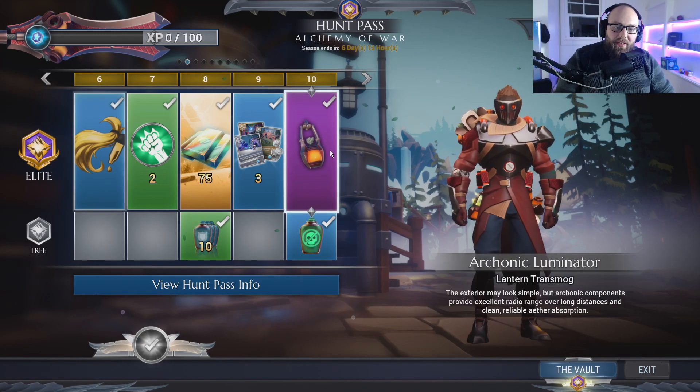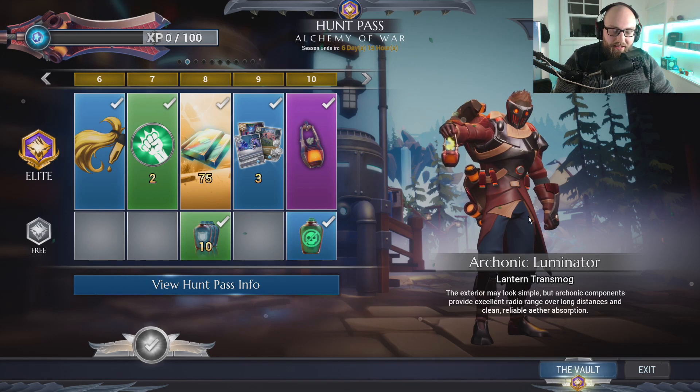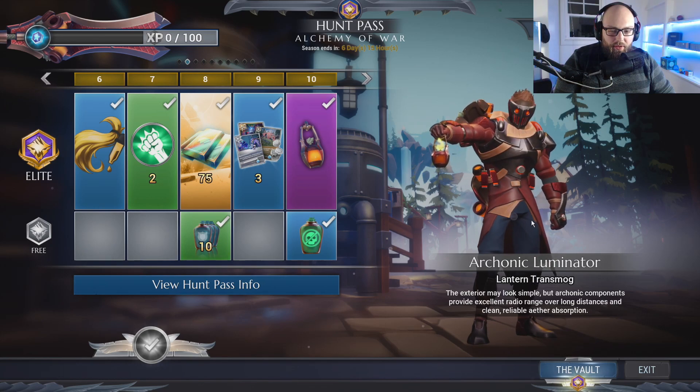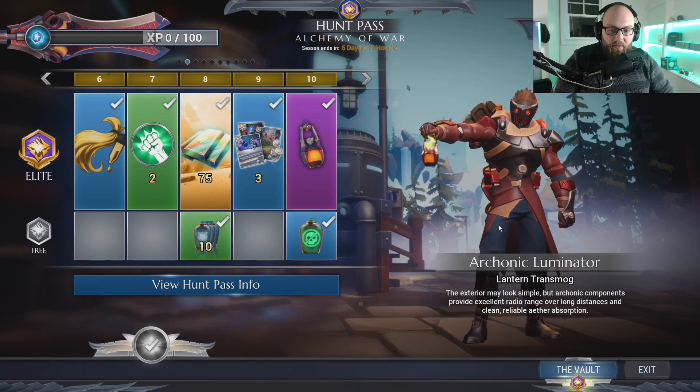At level ten we have a new lantern transmog. It's got a little animated fire on it and I think this looks really really good. This may not be for everybody, but for me this is a really good lantern transmog. I'm especially really digging the orange glow to it. I don't think we have a lot of really orange lanterns, so I think this will really help out making an orange transmog style. I really like this.